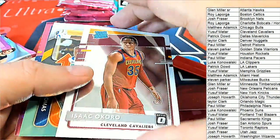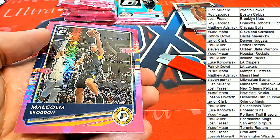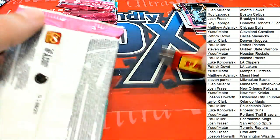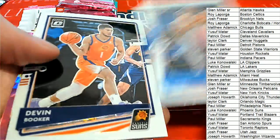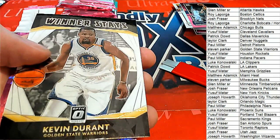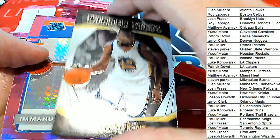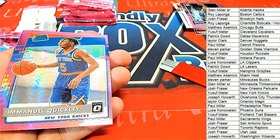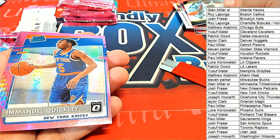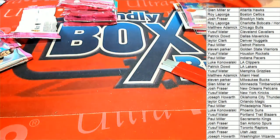Cavaliers Rated Rookie — Isaiah Thomas, Express Lane — and there's a pink one as well. Malcolm Brogdon. Nice KD. Winner stays. That's a great rookie card. The centering is a little off. That's a good rookie card to have.